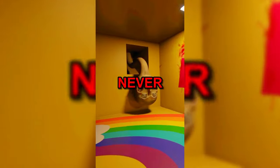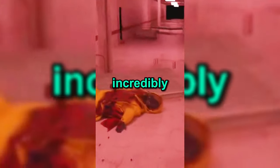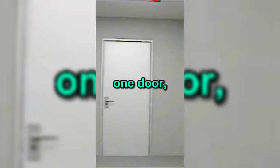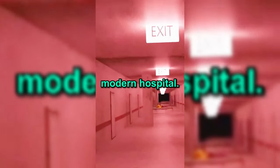If you're ever in the back rooms, you should never enter this level. Back rooms level 'Run for Your Life' is an incredibly dangerous level. In the first area, you will find two doors. In one door, you can see hundreds of dangerous entities. You will need to open the second door, which leads to a 10 kilometer long hallway that looks like a modern hospital.